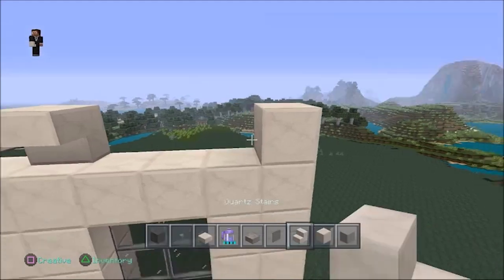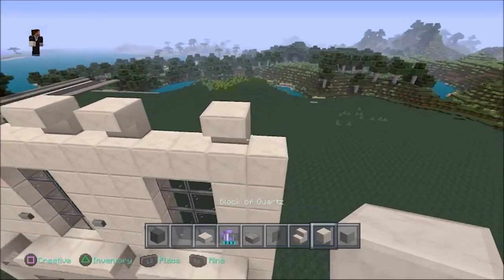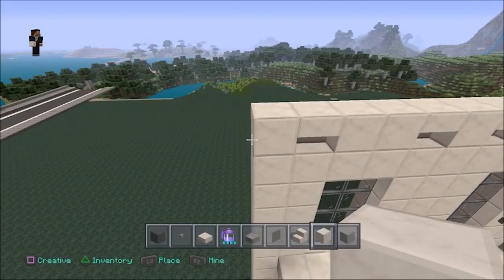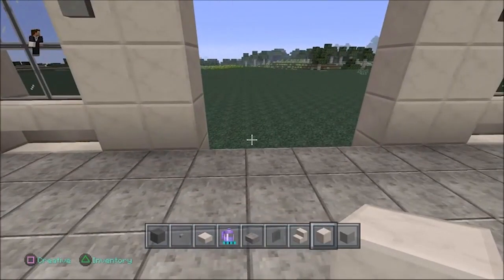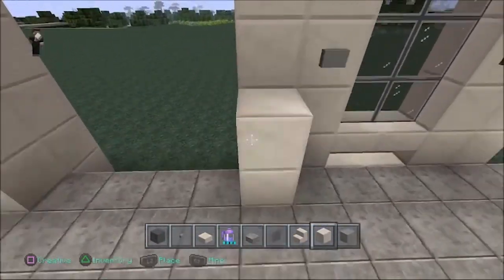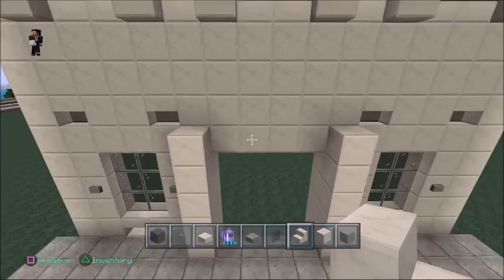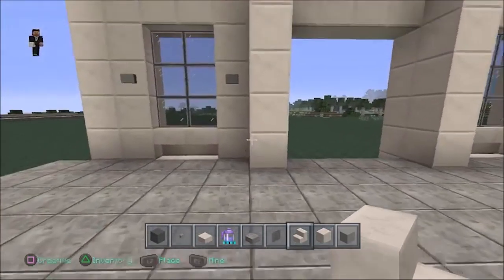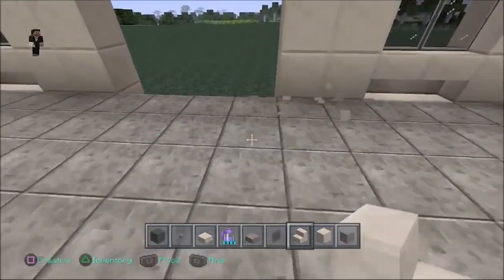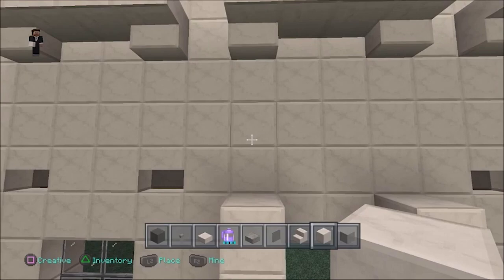The next thing we're going to do is finish up this top piece right here. We fill all those blank spaces in with full quartz blocks. Down here we're going to put some quartz blocks up, coming in one with the quartz blocks on each side — not the quartz stairs. Then we'll go across the top with upside-down steps, and then two slabs right there to top the door up.